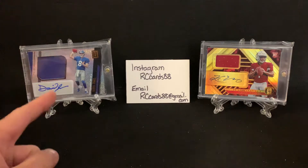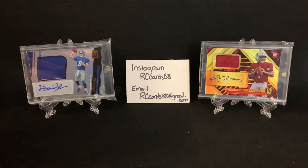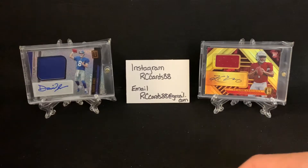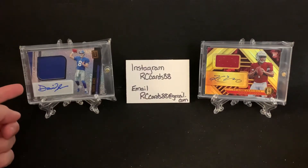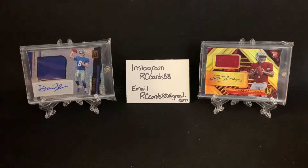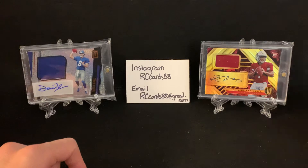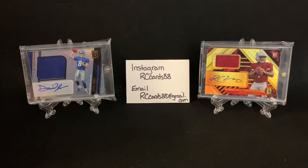In the background we've got actually two new cards here. I will do a mail day because I have picked up some really awesome stuff recently. But I figured, to help bring us some luck on the featured event of Phoenix, we are going to call upon Daniel Jones — unparalleled RPA, unnumbered — and Kyler Murray RPA out of Gold Standard, out of 99. Two top quarterbacks who went head-to-head last week. Kyler got the better of Daniel in that matchup, so we'll see what we can get here.